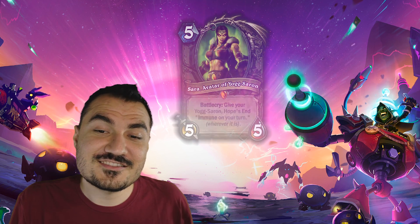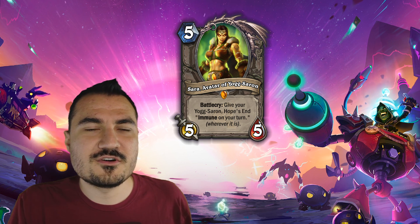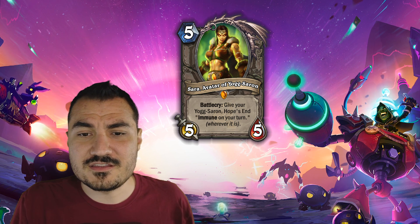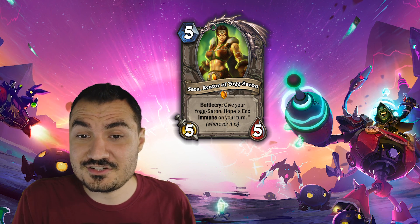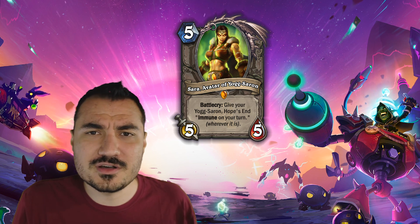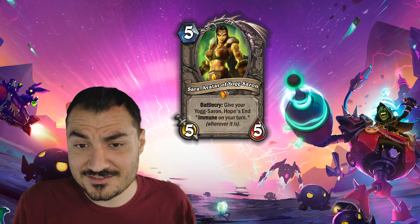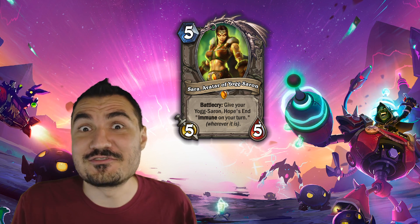And speaking of which — Sarah, Avatar of Yogg-Saron. In World of Warcraft, the most memorable times I ever had were in the Ulduar raid. When you get through all the bosses, you go to the lowest level in the dungeon. You see Sarah — there's a bunch of clouds and stuff, and you wonder what's going on. As you approach it, you actually start to realize that she has basically Yogg-Saron inside of her, and things get really crazy really quickly. It's just an epic moment that nobody who's experienced it has been able to forget. When we see a card like this, it really spikes that nostalgic World of Warcraft lore, which is one of Hearthstone's biggest strengths. Five mana, 5/5, battlecry: give your Yogg-Saron Hopes and Immune on your turn wherever it is. How about that?